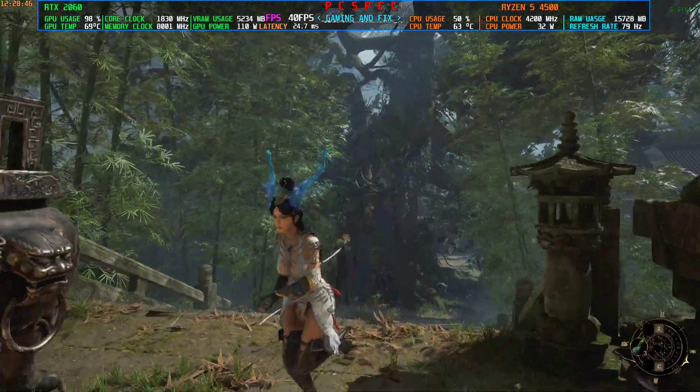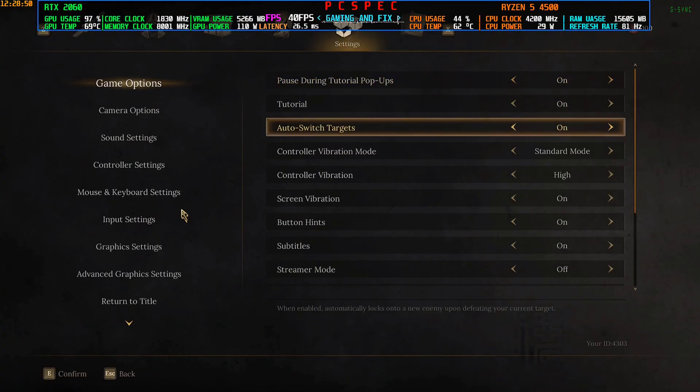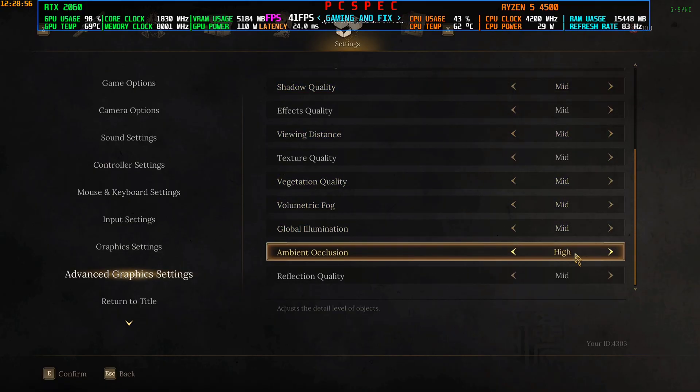As you guys can already see, I am getting only around 30 to 40 FPS. The setting right now I am playing is on 1080p, and the advanced graphics is set on medium — like everything is on medium or high.